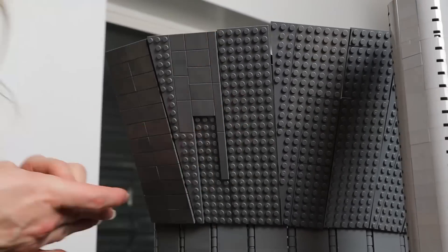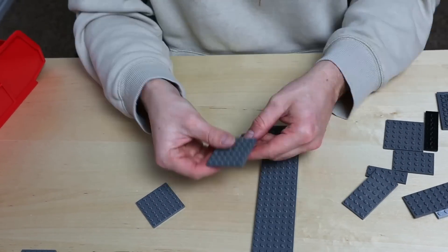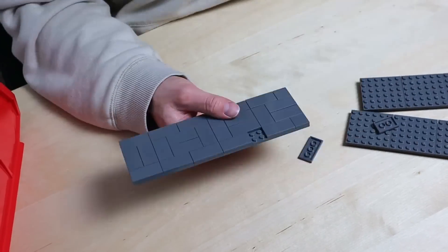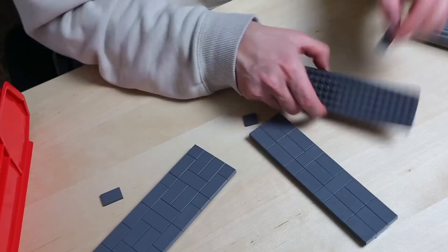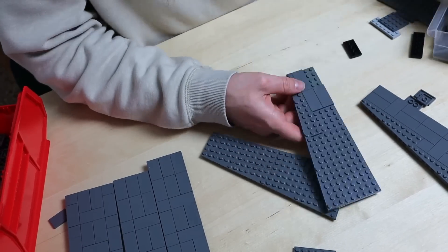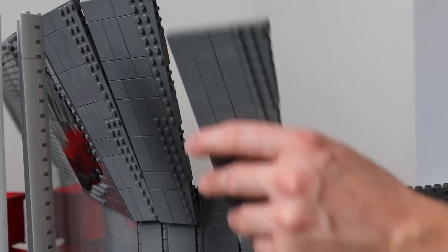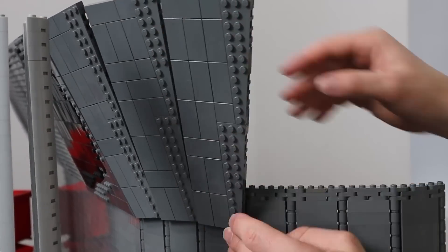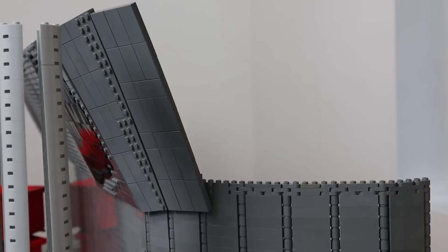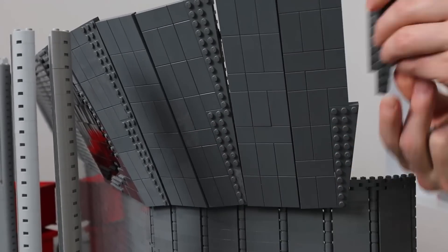I'm jumping right into tiling off the sloped section of the Senate building. I'd thought about adding more windows or some design into these curved parts to match the front side, but a simple layer of tile is all that's needed. I tiled off the first side while it was still connected to the building, which was a pain. Luckily the other side needed to be removed and redone anyway, so I'm copying last week's design — adding a rectangle panel between each panel with wedge plates on one side, then tiling them and returning them to the Senate building.